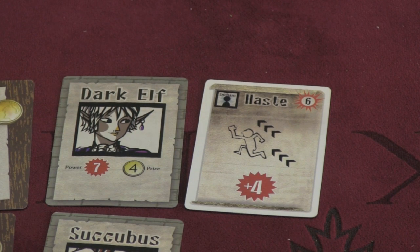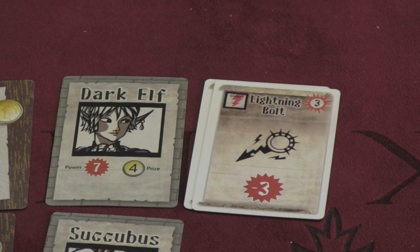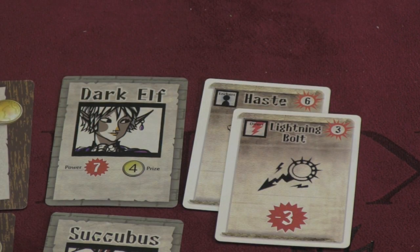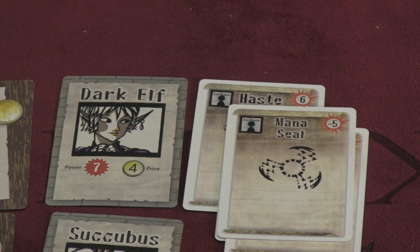Over the course of the game, players are going to have a handful of cards, and each round they're going to play these cards onto the different people. Some cards are enchant cards — played face down, so no one knows what you've played. In this instance I've added four to that dark elf. Other cards are direct spells, which you play face up. Every spell that you play has a mana cost — the mana cost of haste is six, the mana cost of the lightning bolt is three. The ones you place face down are invariably more mana. On your turn you get to play a card from your hand or pass.